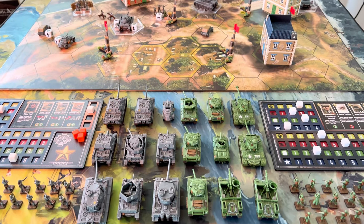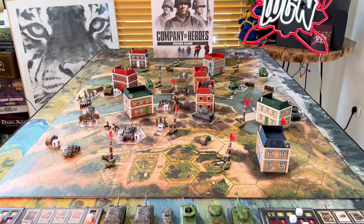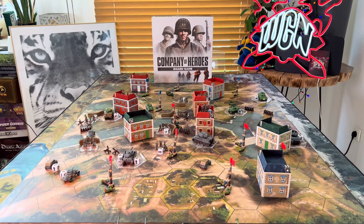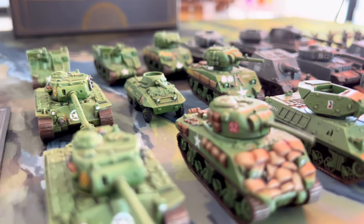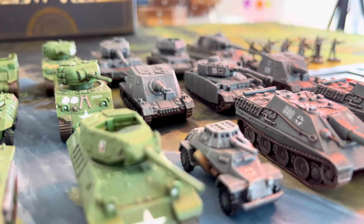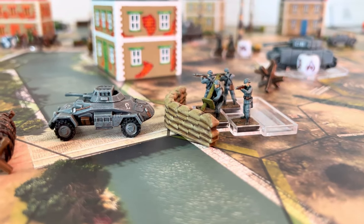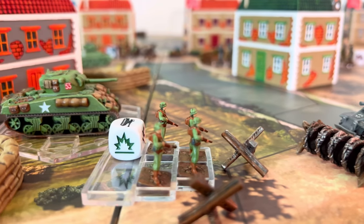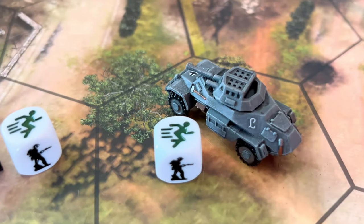Company of Heroes is a competitive game for 1-8 players depending on how many expansions you get. In its core, 2 players will clash on a giant map in order to win scoring victory points or destroying the enemy base in the annihilation mode. Right now, Company of Heroes is back on Kickstarter with its 2.0 version and you can find the link to the campaign in the description of this video below.